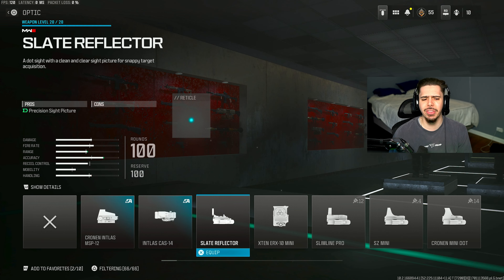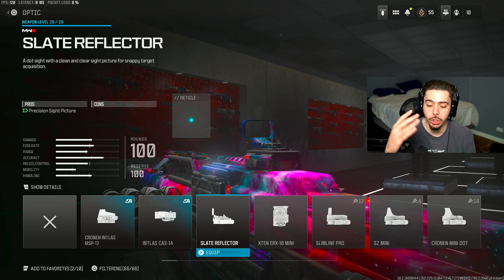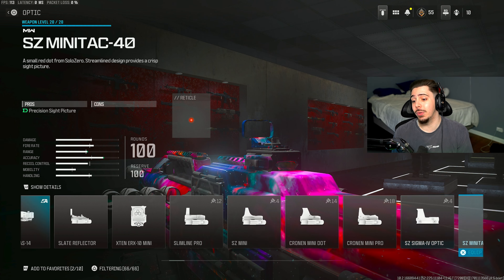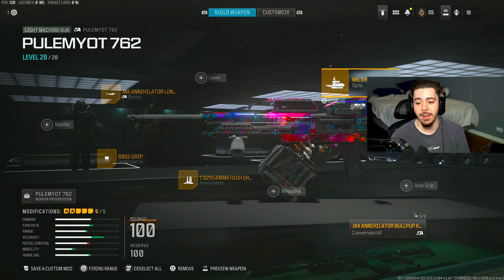And then my final attachment, I went with an optic. The iron sights are cool — they're alright — but I need something nice and clean and clear. You could do the slight reflector, or you could do what I did in today's video and go with the Mark III reflector. That is my final build.